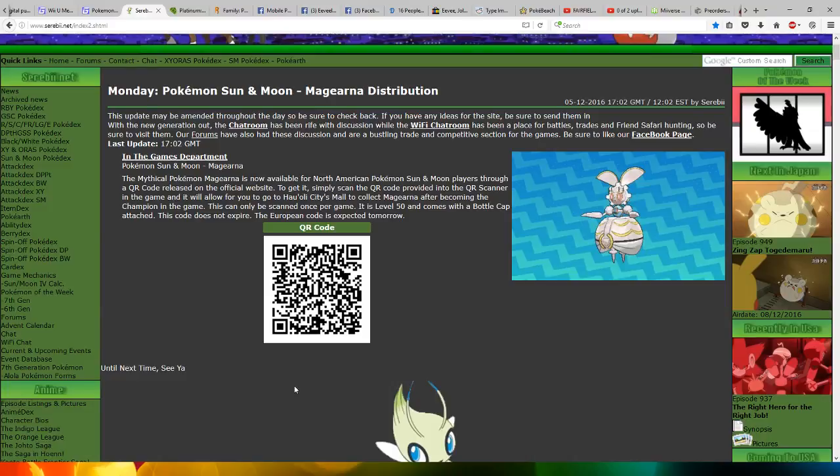You can use a Sakura card with the scanner in the game to receive your Magina. You go to Hallow City Maw to collect it, but you have to become the champion in the game. It will come at level 50 and with a bottle cap attached.